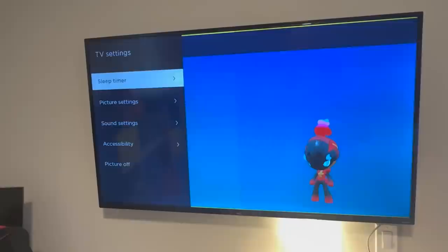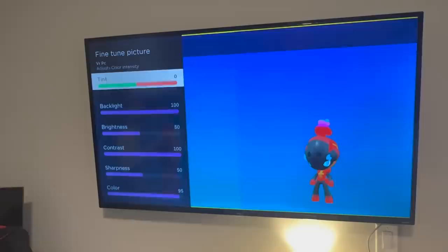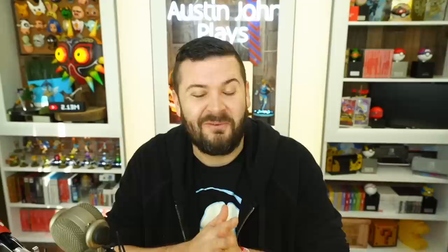Using the YouTube app on your Nintendo Switch, you can look at the exact Pokémon you want to hunt, and since that Switch is going to be the same color output through the same HDMI as your gameplay, you can then decide if you need to make adjustments to your television. If you can't tell a difference between the two Pokémon on screen, you may want to adjust how your TV looks. If it's a shared TV, just keep in mind you may want to change it back afterward.